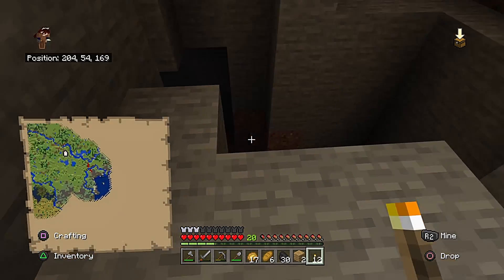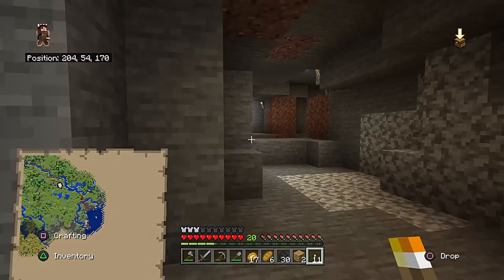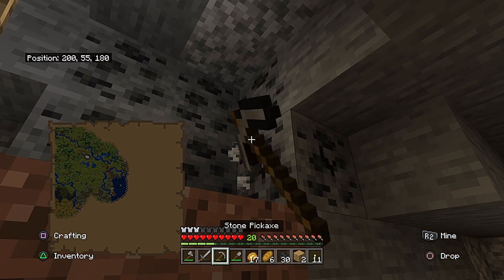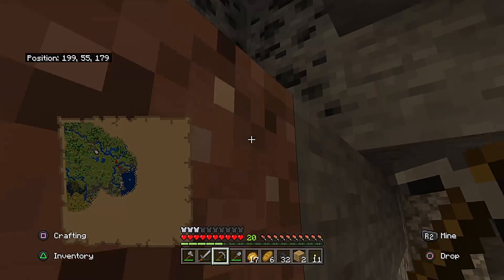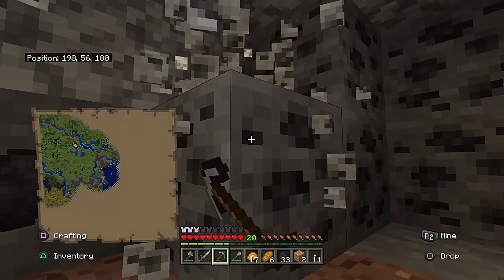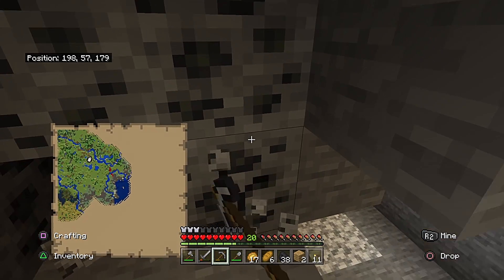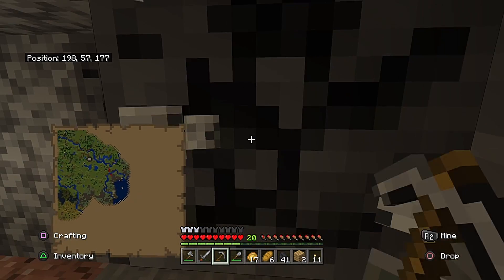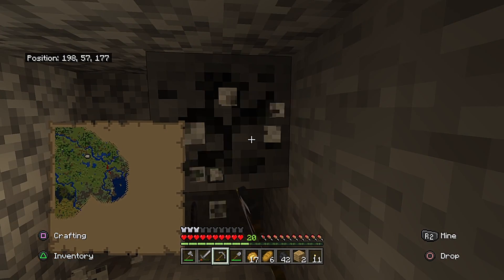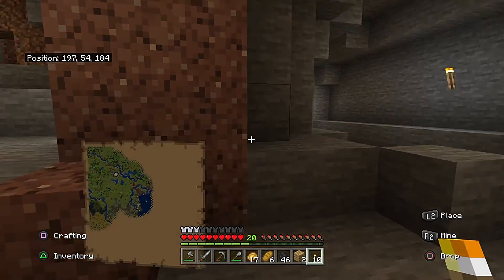I didn't get all the coal. One thing I try to do this early - oh, another ravine. We have so many ravines around here, so it's not news. Usually early game when I go caving I try to collect as many ores as I can. An ore would be like iron or coal right here. I also try to light things up as much as I can as I go.